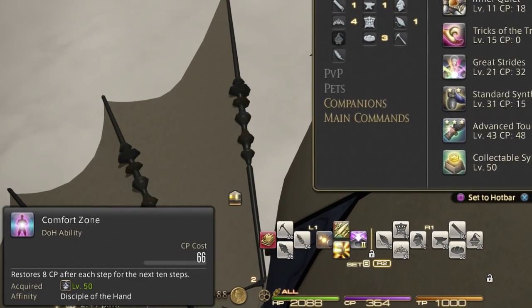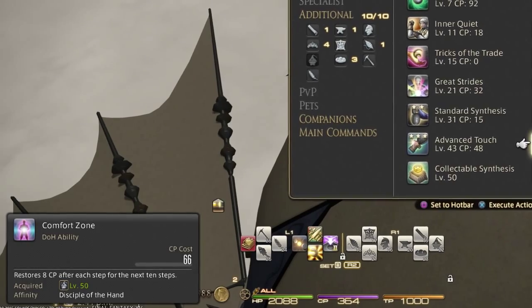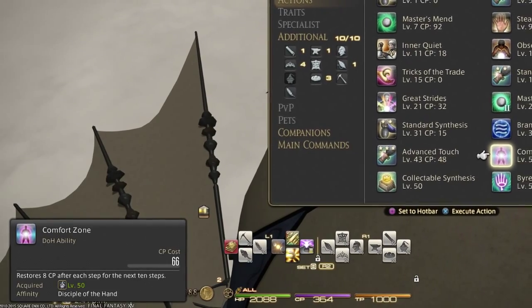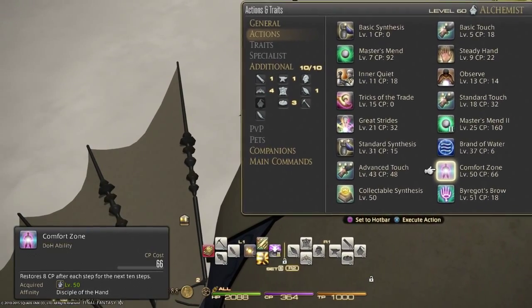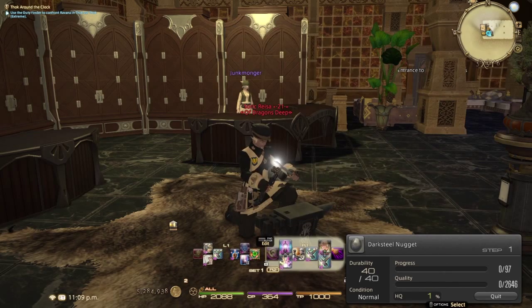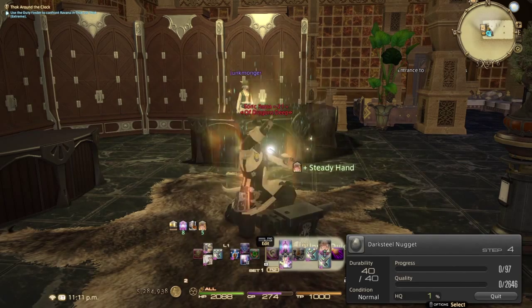In the first part of Chapter 4 we're going to talk about one of the two most valuable level 50 cross-class abilities you'll use endgame, and that ability is Comfort Zone. Comfort Zone is from Alchemy, has a 66 CP cost, and is a CP regenerator — you net a total of 14 CP after the 10 turns are over. If you've ever been in a situation where one or two CP was what you needed, this is the ability that'll get it for you. Whenever you start your new combos, start with Comfort Zone and move into Inner Quiet.